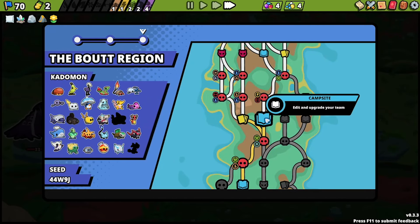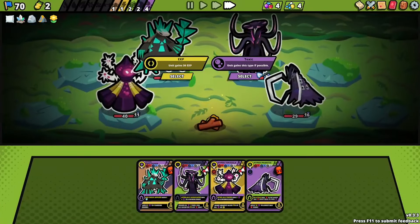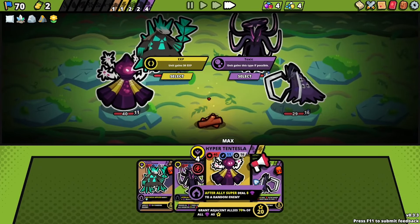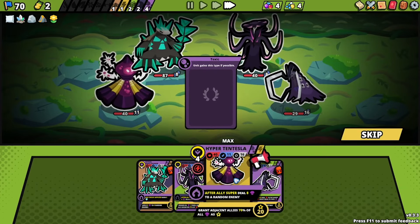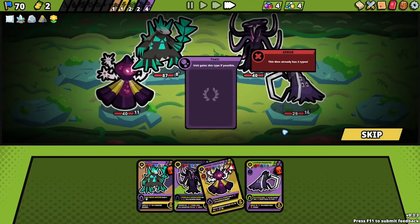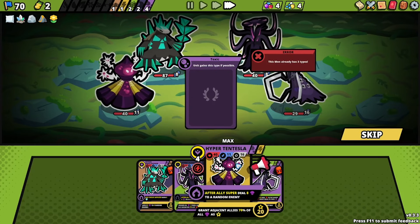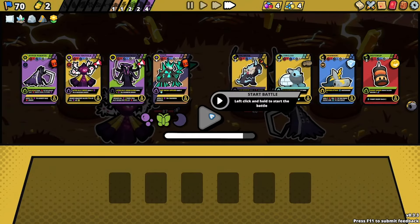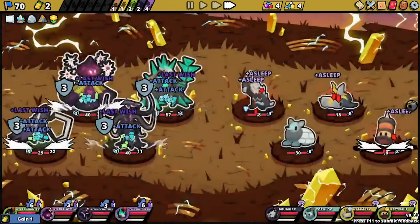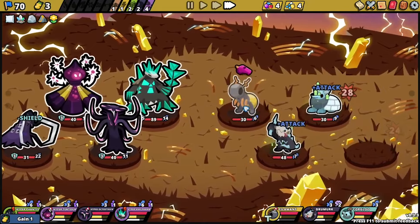From here let's go for an upgrade — toxic. That's very funny. Can I give five toxic to a unit? Can I double up? No, it just gives me a warning — the mon already has three types even if they don't have three types, because he already has a toxic type. That's the second time I've seen it — I have confirmed it. If they have the type, then they will not utilize the type again.